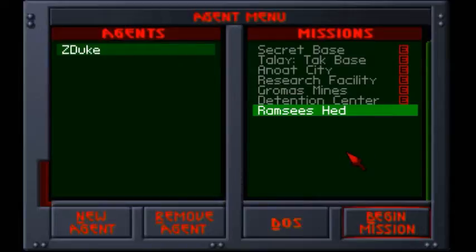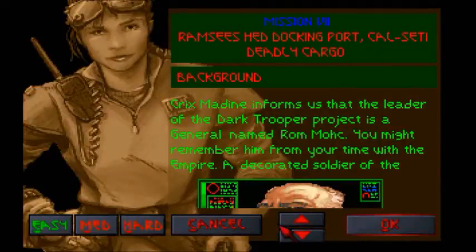Today we're going to be doing Ramsay's Head, a training port for smugglers. I've already read this... but probably not. No, that was in the episode that I deleted, because it was no good.